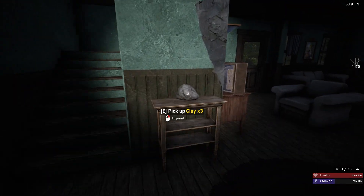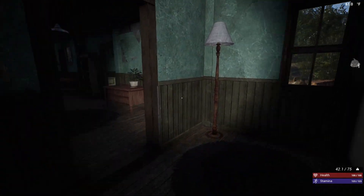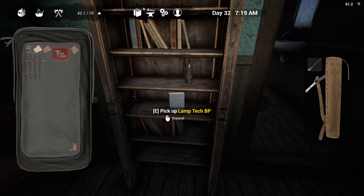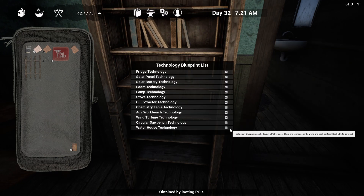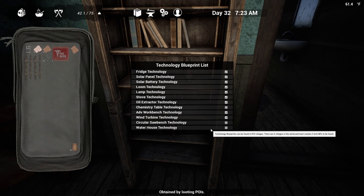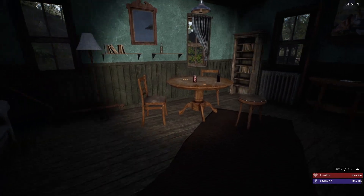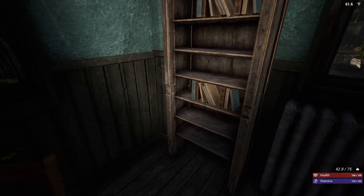Stuff has respawned and I'm going to be pretty choosy on what I take. Animal fat, spoiled food - yes. I still need the circular saw bench technology. Oh - I need the water house too. I need a lot of tech actually. I totally forgot I already made the circular saw bench, so I technically don't need it.